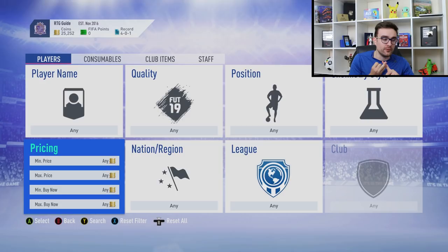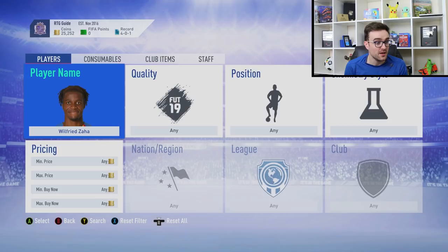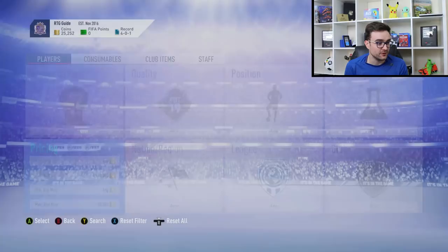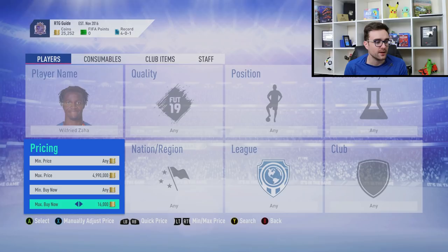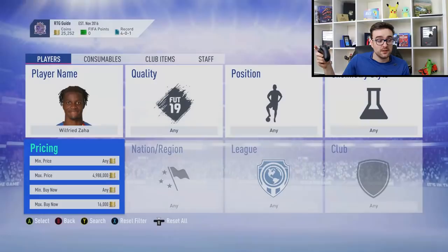Realistically you're looking for Richarlisons and Kennedys. It's better to use a filter allowing multiple players to come up. It really doesn't matter too much who you're sniping, so long as you're going for players that regularly come out of packs with a decent profit margin and you can get them sold straight away so your coins aren't tied up. Now, the intricacy you need to know — I'm going to show you with Wilfried Zaha. Zaha currently sells within a minute and a half for 18k.